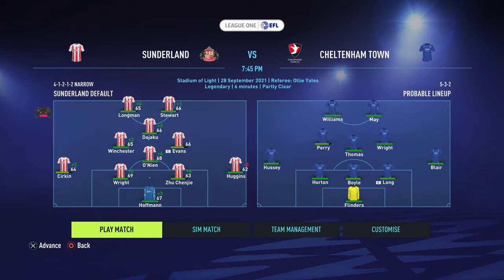Next one then is Cheltenham Town at home — a second home game, and this time it's under the lights. Mid-week, should be a good one. We've had to make a couple of changes. Huggins has come in at right back, 0-9 drops to defensive midfield, Winchester will be in central mid, De Yaku has come in in attacking midfield, and Stewart will be up front with Longman. We got embarrassed in the last one. I've changed the tactics — every single game I've changed the tactics. Hopefully it'll make the game feel a little bit better.